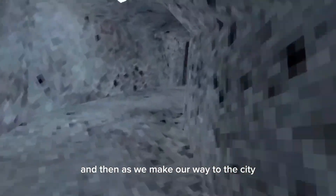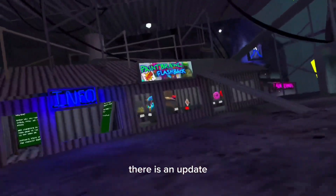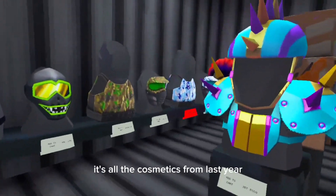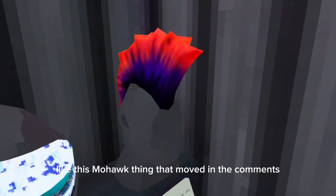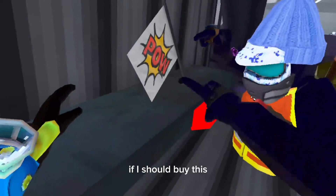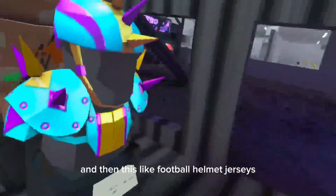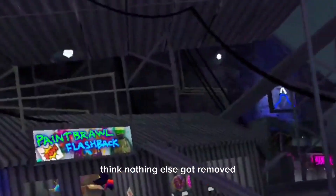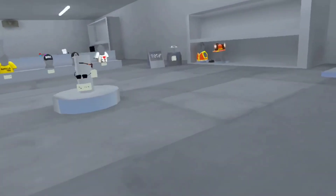As we make our way to the city, there is an update — it's just the Paint Brawl Flashback from last year. It's all the cosmetics from last year. You got all these paintball things like this mohawk thing that moves, and then this box thing, and this football helmet jerseys thing. Nothing else got removed.